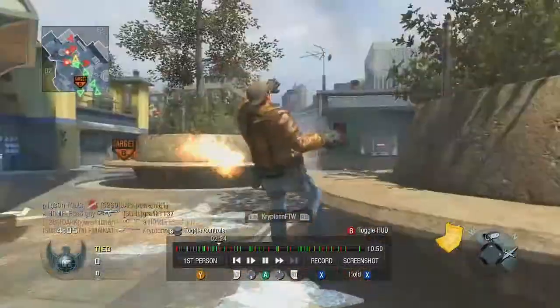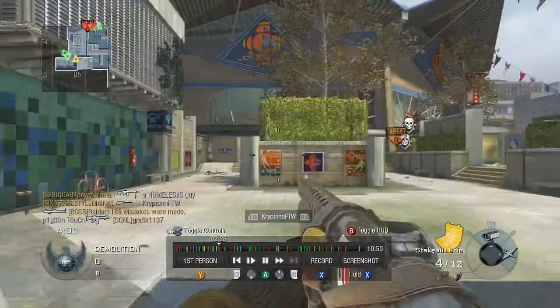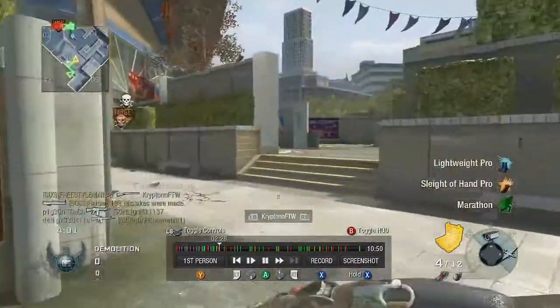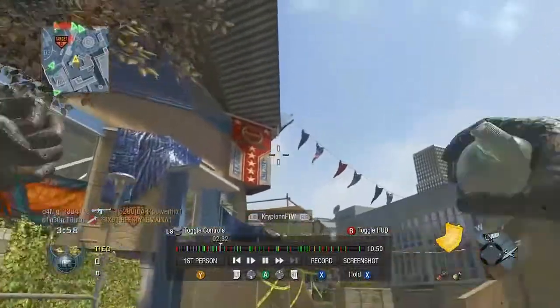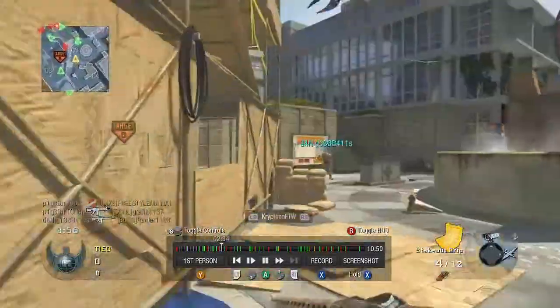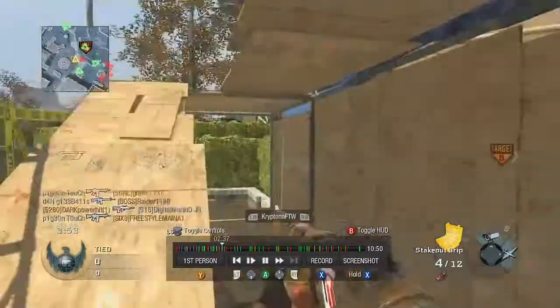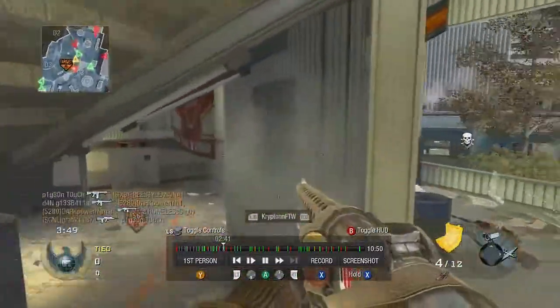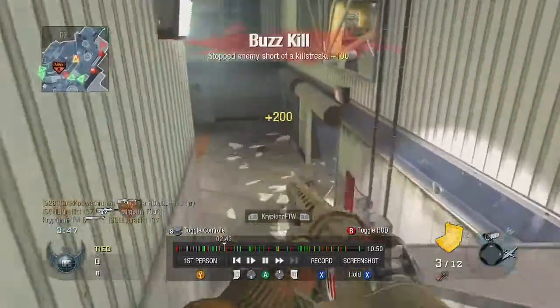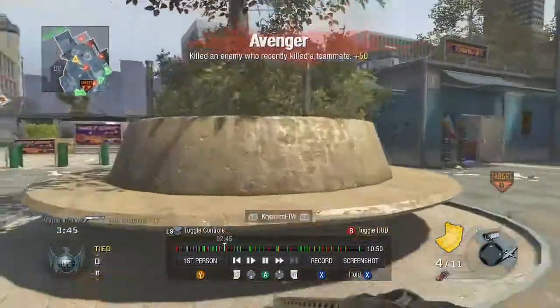This game wasn't the best score — I end up going 48 and 15, which is actually a rather low KD. But I had a different game where I went 40 and 8, which is a 5 KD, with the Stake Out on this exact same map that I played like an hour and a half before this. This one seemed a lot more entertaining, with more Stake Out kills than anything else.